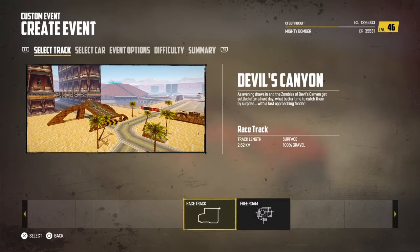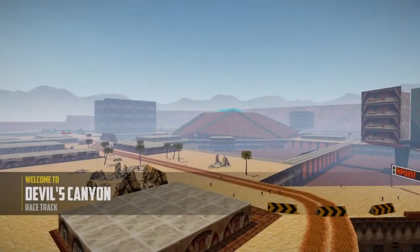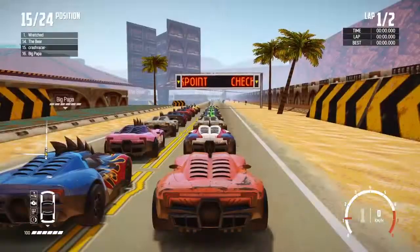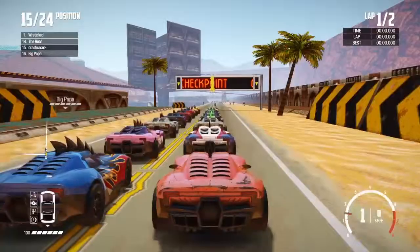We've just got a forward direction racetrack and a demolition arena for this one. Yeah, this looks familiar. Let's just do a quick race then. Three, two, one, go!